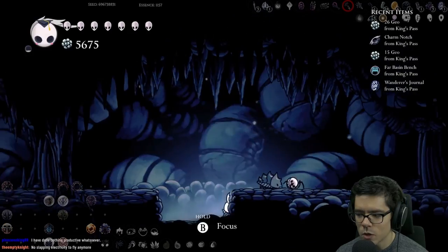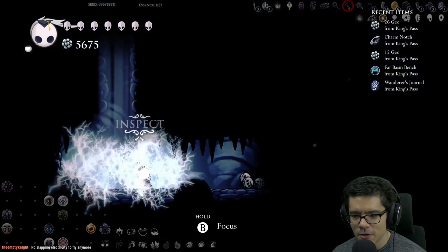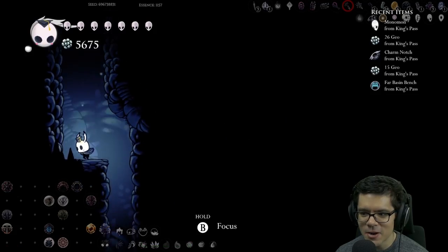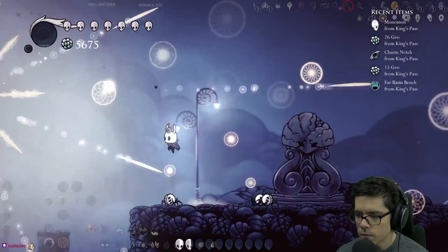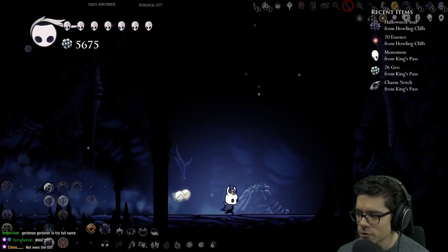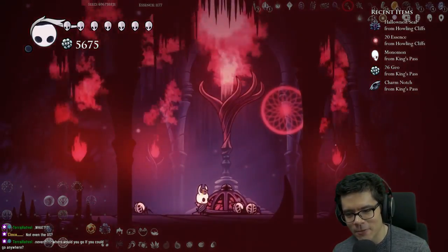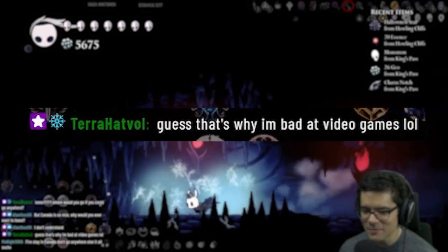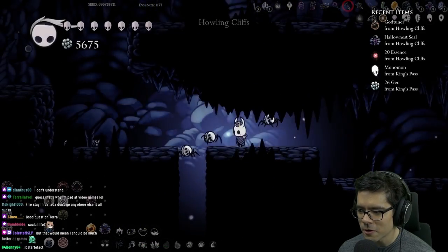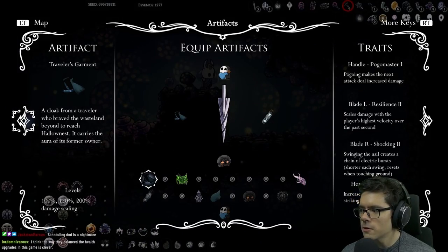Wall climb, nice! When you go on YouTube you kind of expect super engaging entertainment which is what highlights provide — I have done nothing productive whatsoever. Finally we got a dreamer! It was waiting at the very beginning of the game — the first check. Corb is tanky with nail upgrades. I've been a very sheltered boy, that's probably why I got so good at video games. Oh a shade cloak, nice! There's bonus damage from the artifact too — scaling with the player's highest velocity over the past second.